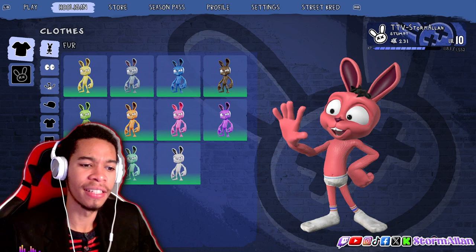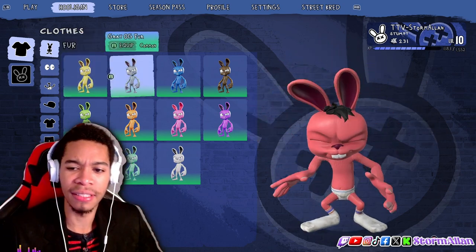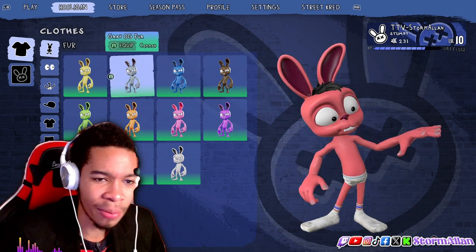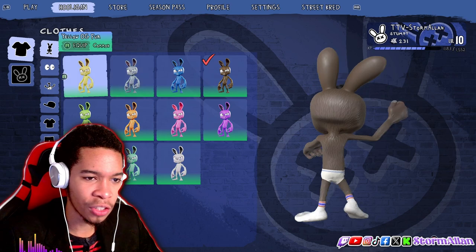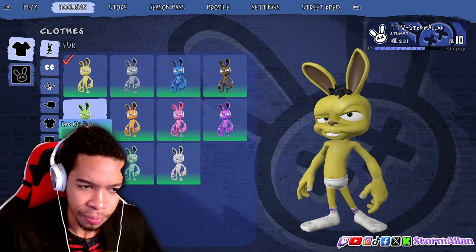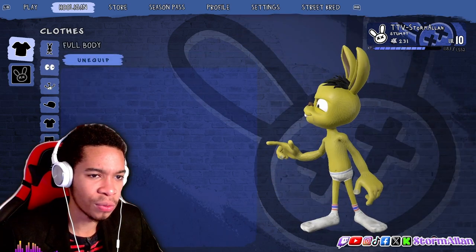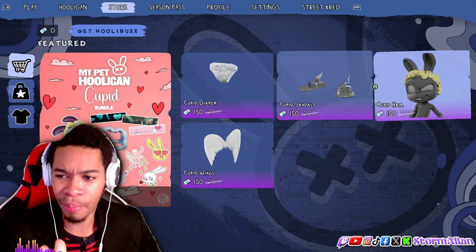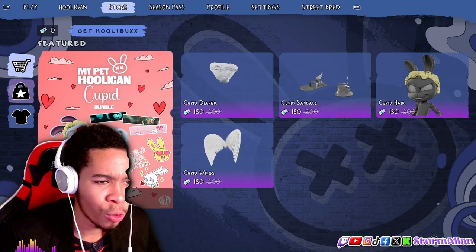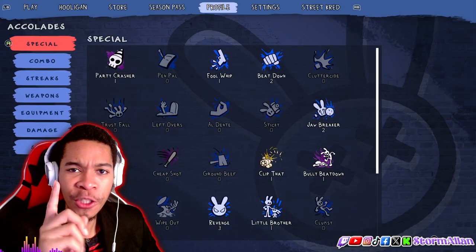They do have an ex-Pixar employee working on this game, which is why the animation style looks so good and the graphics are great. You can go with the OG yellow, change hats, put on eyes — you can customize your character fully. They have a store where you can get diapers, sandals, just cosmetics for your character, and they also have a season pass.